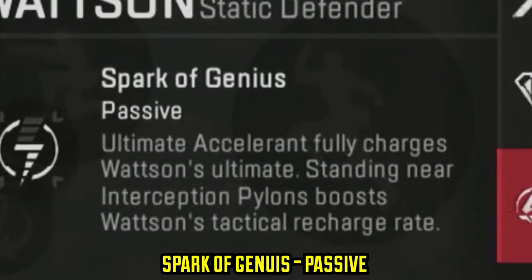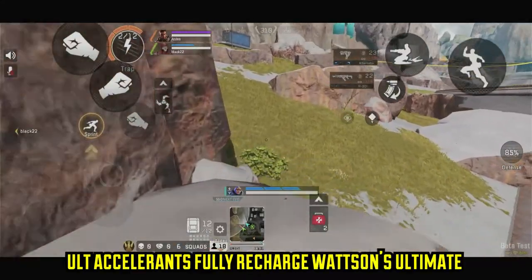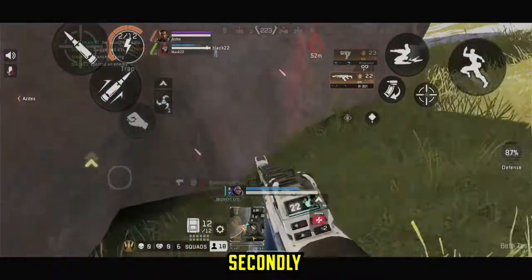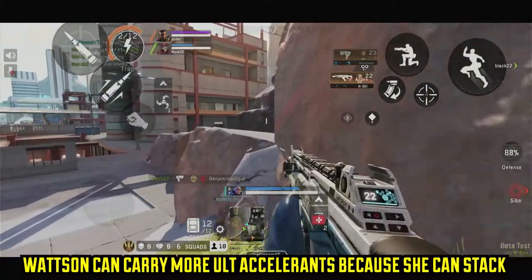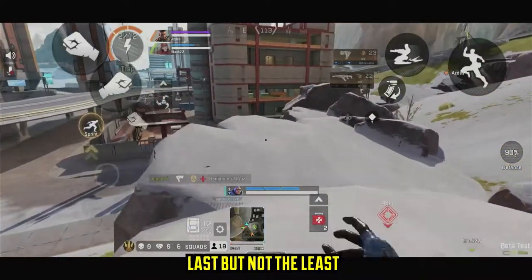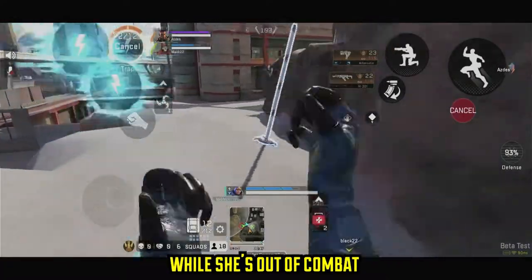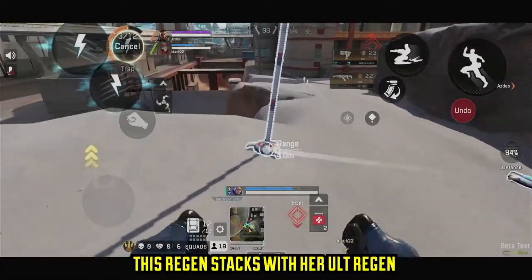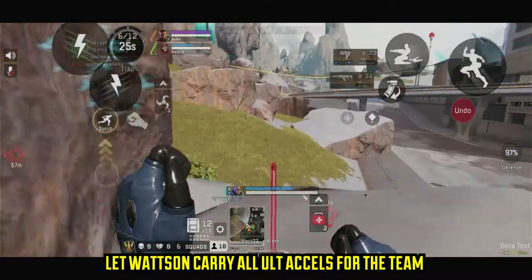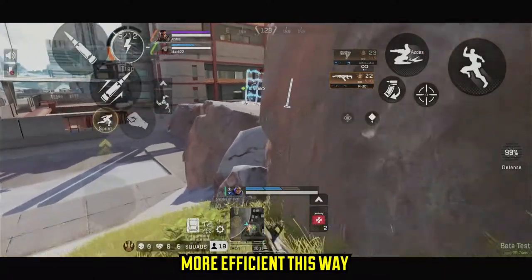Spark of Genius — Passive. This passive is actually hella useful than first meets the eye. First of all, one use of ultimate accelerant will fully recharge Watson's ultimate. Secondly, Watson can carry more ultimate accelerants because she can stack two ultimate accelerants in one slot. And last but not least, Watson recharges one shield per two seconds while she's out of combat. This passive regen stacks on top of the one she gets from her ultimate — we'll cover that in a minute. Pro tip: definitely let Watson carry all the ultimate accelerants for the team. More efficient this way.